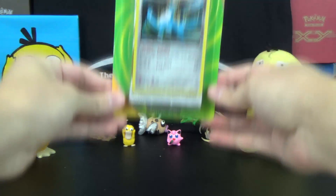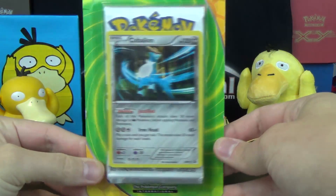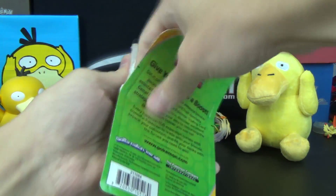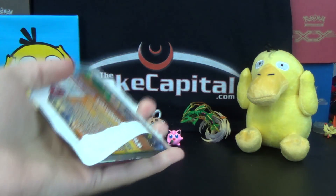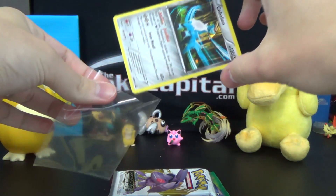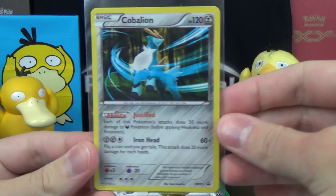For today's opening, we have a 3-pack Target Blister with a variety of packs. If you're not familiar with these, I've only seen them at Target before — they retail for $9.99, but I got a lot stocked up when they had a buy two, get one free sale, because getting 9 packs of Pokémon for $20 plus the 3 extra cards in front — not too shabby.